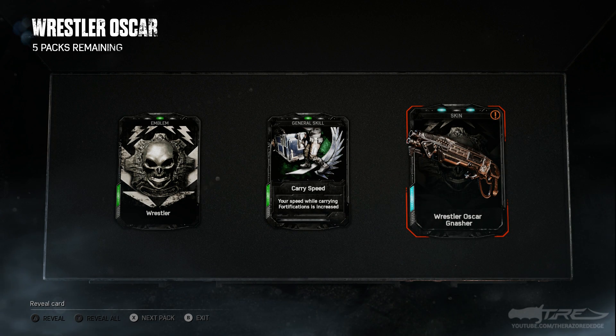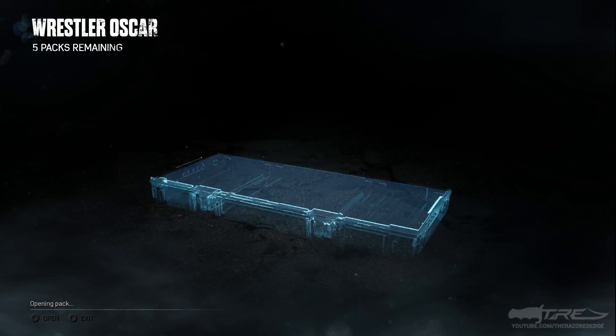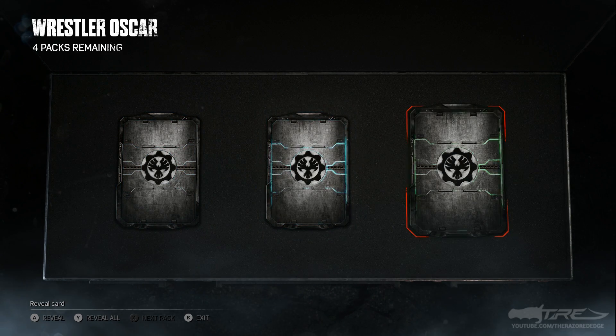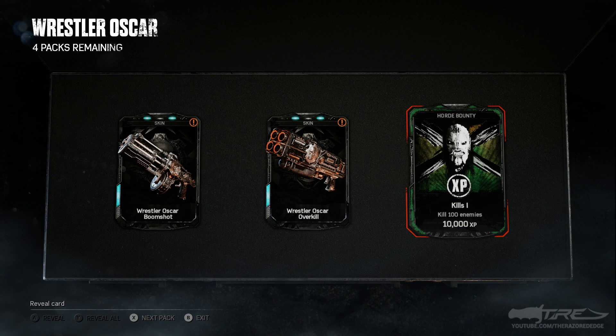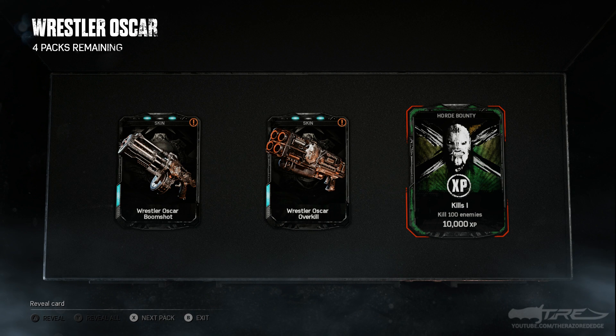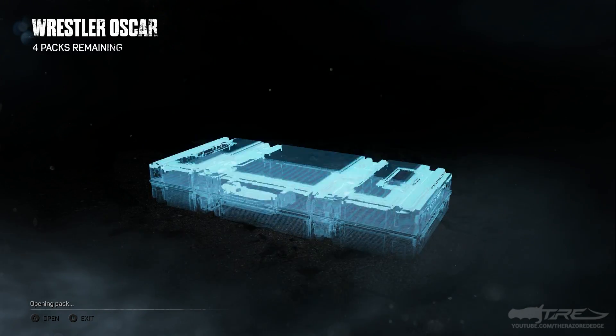What I'll do once we've opened all the packs is showcase the characters to you guys. We got a rare, a rare, and a common — still no sign of that epic. We got the Wrestler Oscar Boom Shot and the Wrestler Oscar Overkill — oh, do you see that logo on the side? That badass logo is on the side — these skins are actually amazing. I was kind of unsure when I saw it tweeted out, people might have mixed feelings, but these weapon skins are genuinely great. That logo is just so badass.